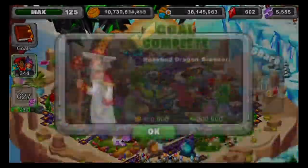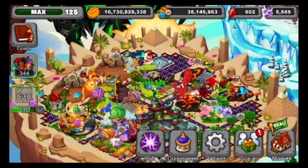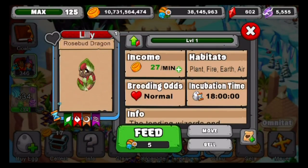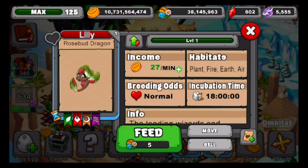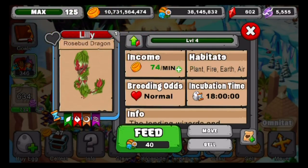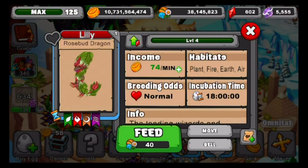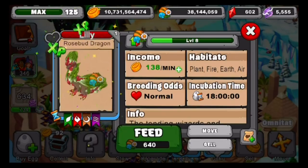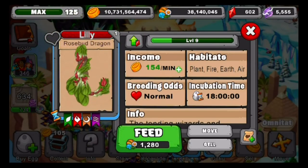This is one of the dragons that's actually in the loading screen too. That means we're only missing three more dragons from the event area — the Chocohalo Dragon, the Billibee Dragon, and also the New Hidden Dragon. This is the Rosebud Dragon out of its 18-hour incubation. It has an 18-hour incubation, normal breeding odds, and at level 11 he'll get slightly better breeding odds.